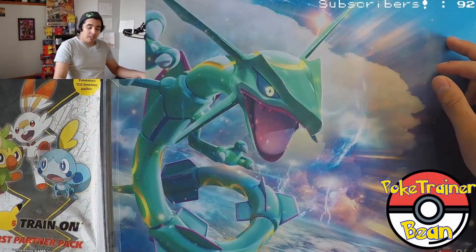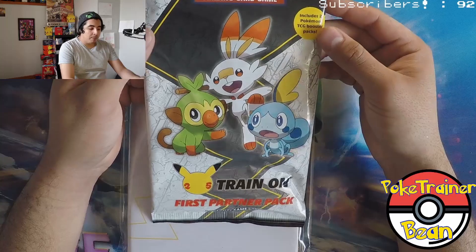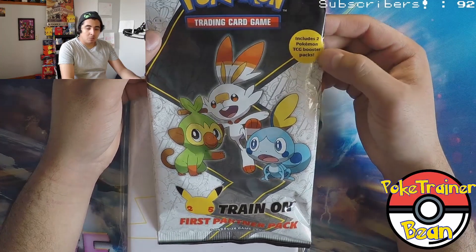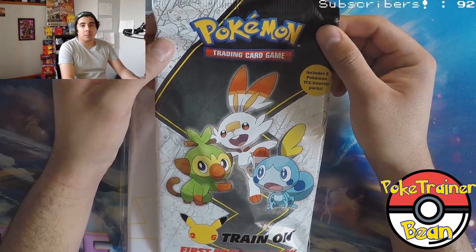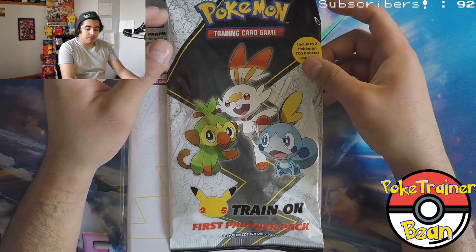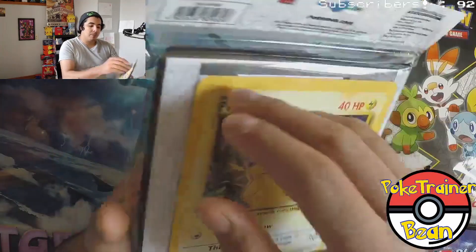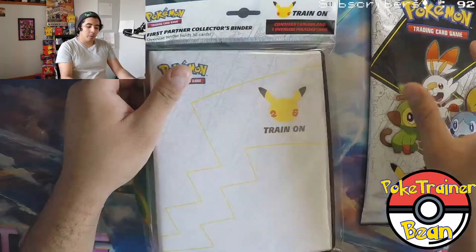I was able to track down last night one pack of the first partner pack. It comes with three oversized game cards and two booster packs. I unfortunately paid more than MSRP — I paid $20, which is $10 more than it's worth. And then my friend Brittany was able to get me the binder for the jumbo cards. I'm excited because it's got the Pikachu and some other stuff, and we'll go through that.